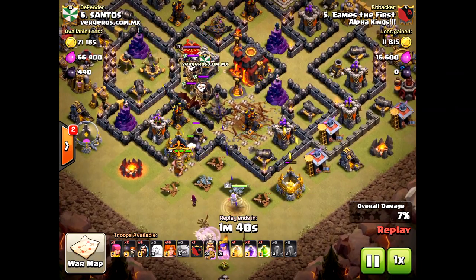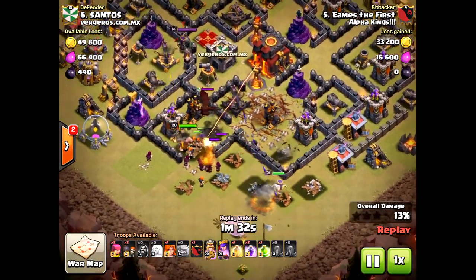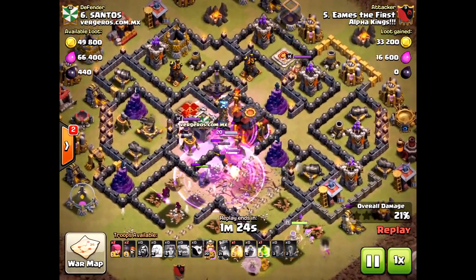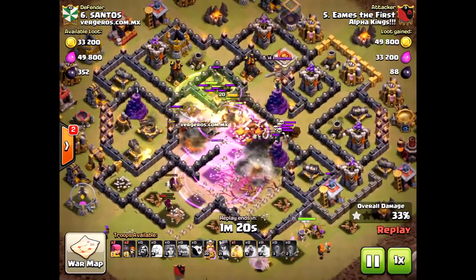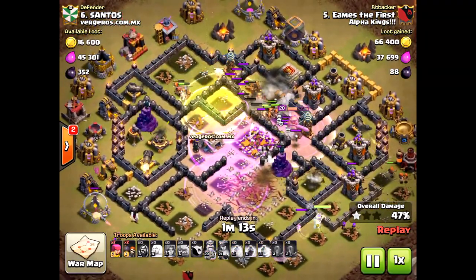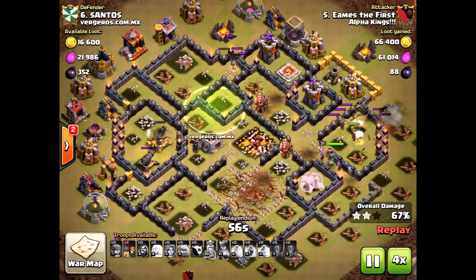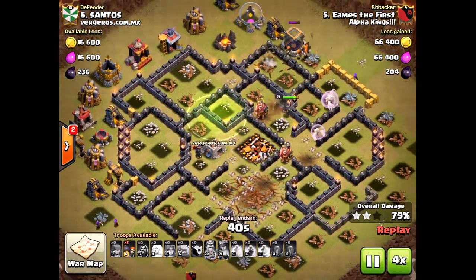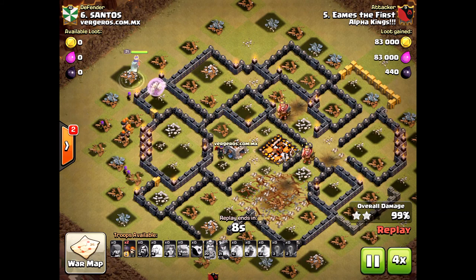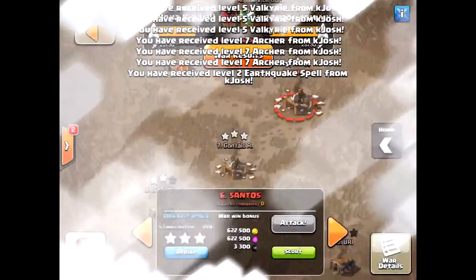He could have dropped the Valkyries right there and his whole attack would have been haywire — but he waited, taking out the Army Camp and Gold Storage to ensure the Valkyries would path toward the Expo and the Air Defense. Because they pathed into the center, he got the three-star. If he'd been a little hasty with the Valkyrie placements before the Army Camp went down, it would have been a fail. Just one or two seconds separated a fail from a three-star victory.